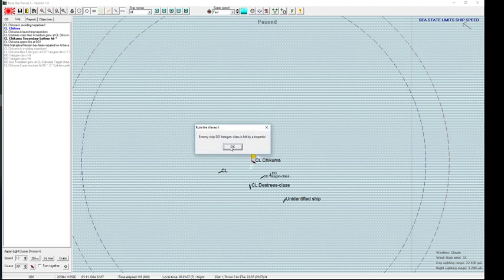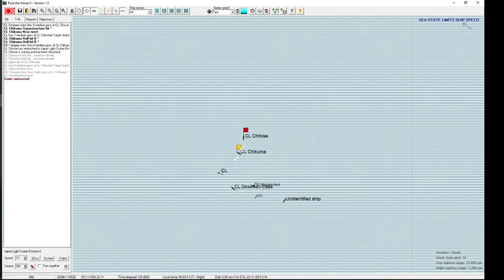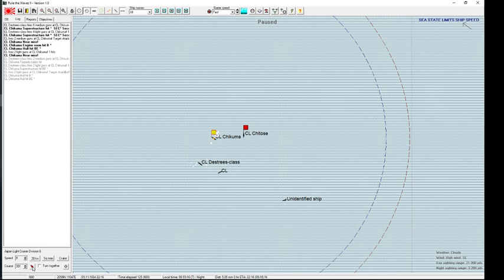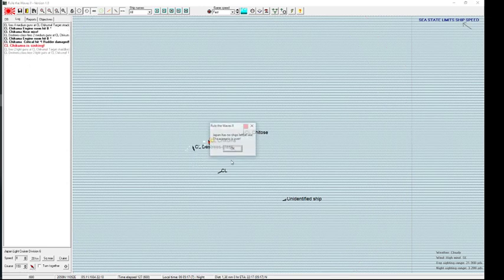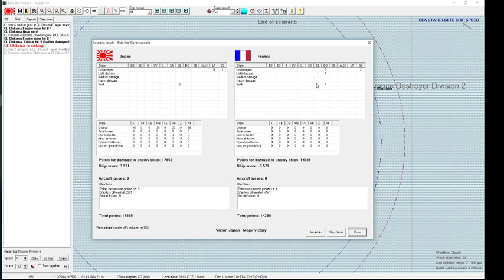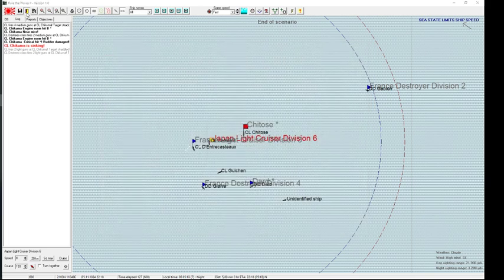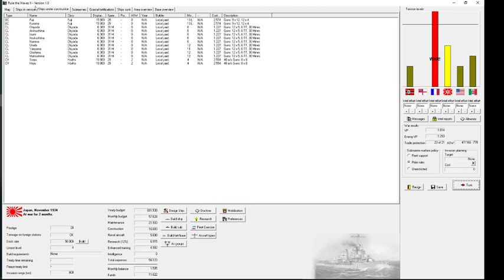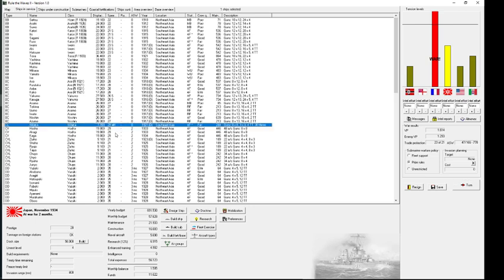I've hit a torpedo on a destroyer — that's really rare — and that one has stopped as well. I have no idea how I was able to do damage on that ship. I've sunk a destroyer and a cruiser and it's considered a major victory, even though I don't really understand how. They sunk two of my cruisers and I only won one exchange, but two old cruisers traded for victory points could be worse.